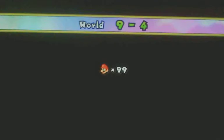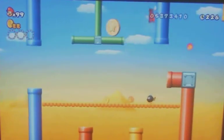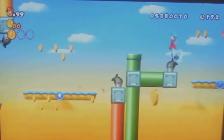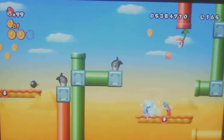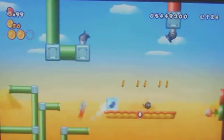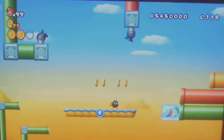9-4 has three Star Coins for you to find. The first one can be obtained by wall jumping off of this blue pipe when it's at its lowest point. The second Star Coin is meant to be obtained by throwing an exploded bomb at that Star Coin, but I found a frozen one to be much easier. The third Star Coin requires you to keep your ice flower until the end of the stage, freeze that piranha plant, and then go in the pipe above it — it's just as hard as it sounds.